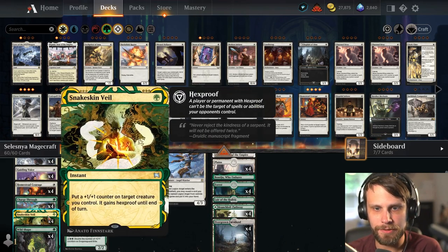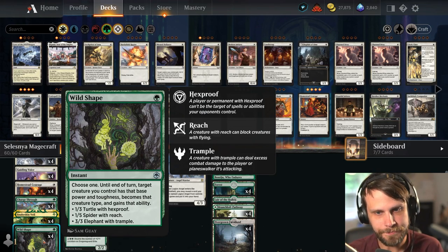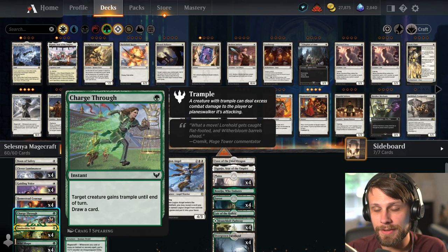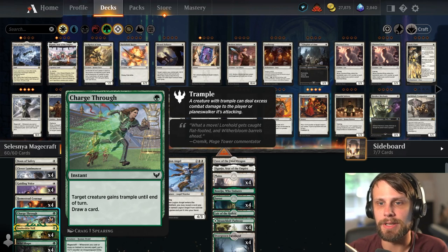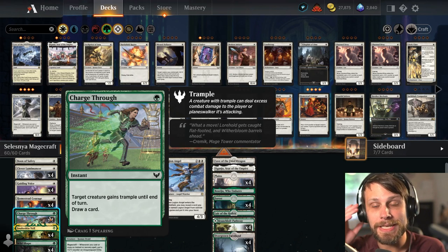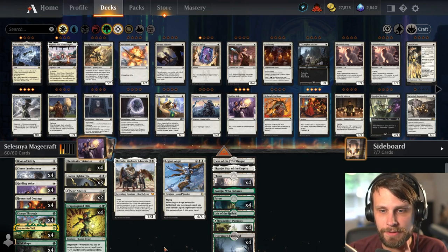For protection we have Snakeskin Veil and Wild Shape, both very good. Charge Through is a surprisingly important card in this list because it gives Trample and draws us a card — both of those things allow us to poke through as much damage as we can while continuously playing more spells as we keep drawing cards.